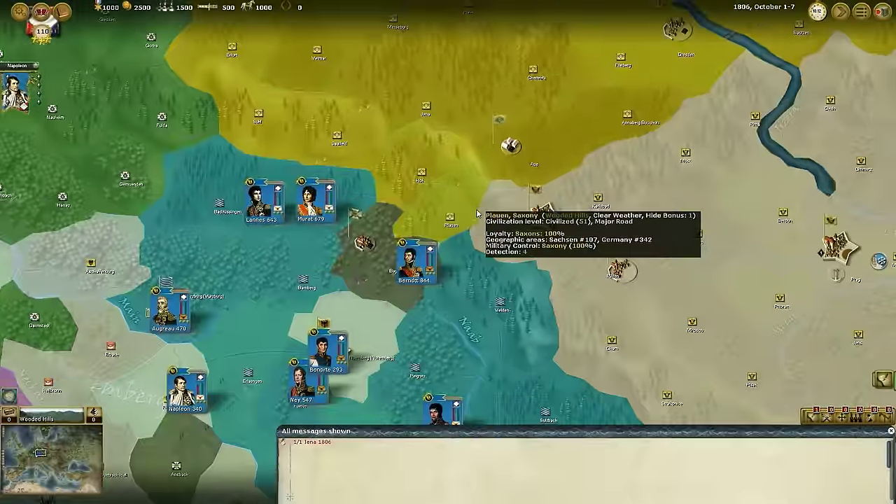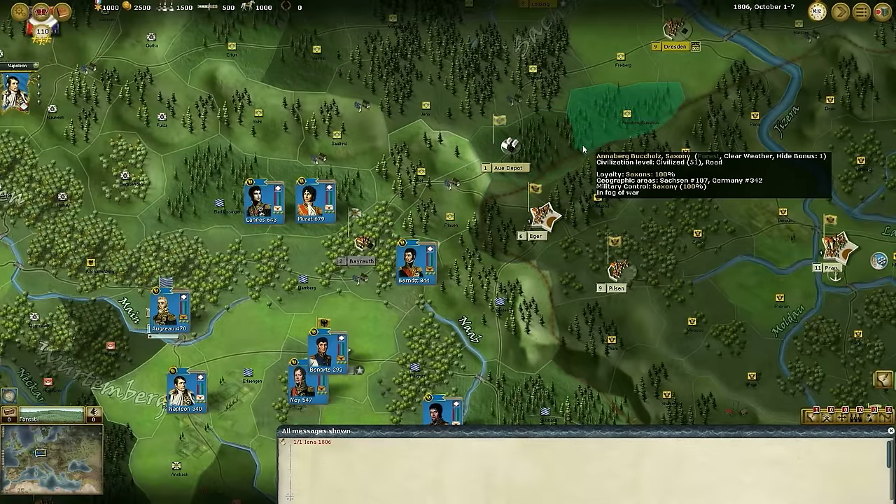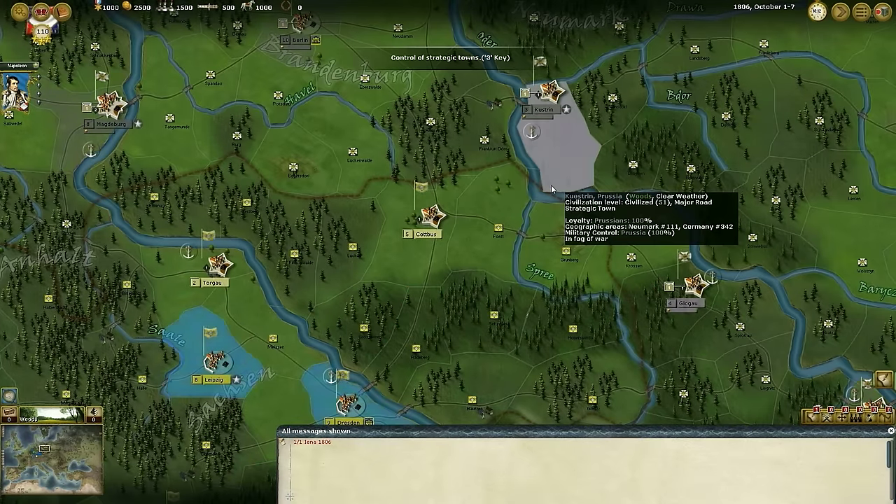We would need to approach with cavalry units for scouting, though we would probably do better by sending an entire force against them. We should not, however, disperse too much of our efforts, as the main thrust would be against our objectives.